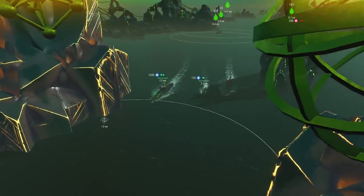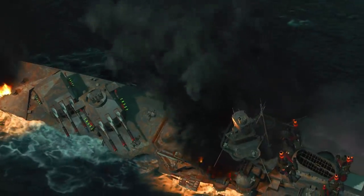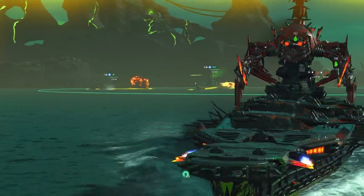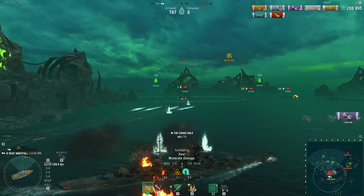If a ship is sent to the bottom, the team will receive just 20% of what she collected. Now imagine that all three captains of a team go down and feed the portal's fish. As a result, you'll receive five times less filth than you might have. Let that sink in. If you want to make a profit, the whole team must survive each raid.